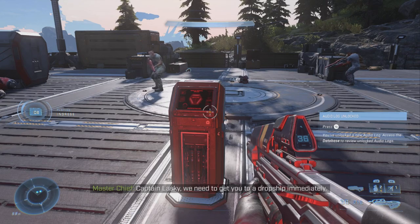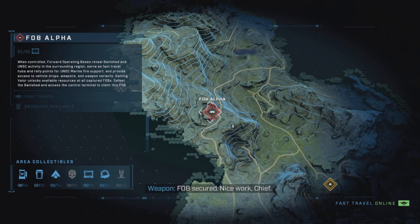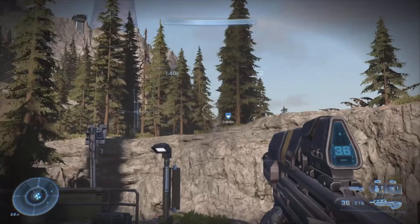Now, how are we going to do this? As always, we need to take over a FOB. The one that we're going to take over today is FOB Alpha. After you take out FOB Alpha, right next to it will be the War Master's Prize coating, as you can see right here.